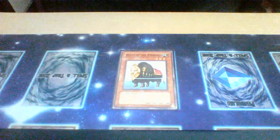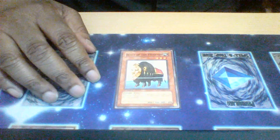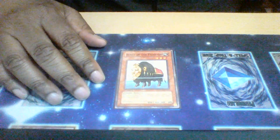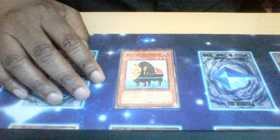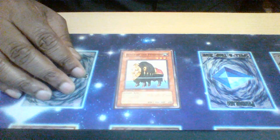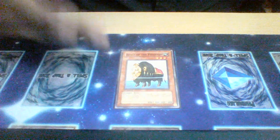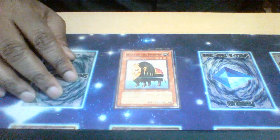One copy of Beast of the Pharaoh — some fun little tech. When you use it as a synchro material, you can special summon a level four or lower zombie from your graveyard, which obviously includes itself or any other level four or lower zombies you have in the graveyard at the time. Definitely a pretty solid and fun option for the deck.